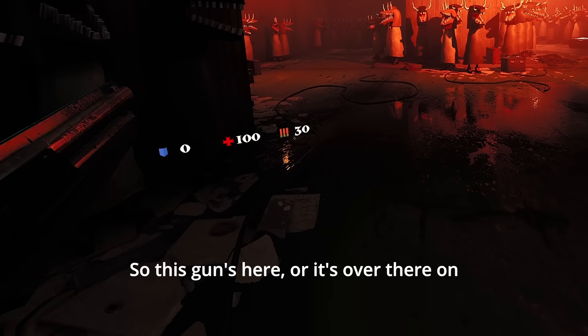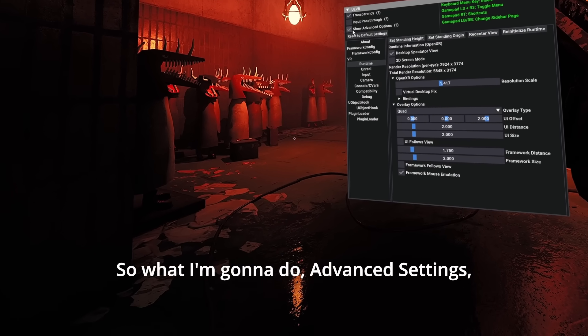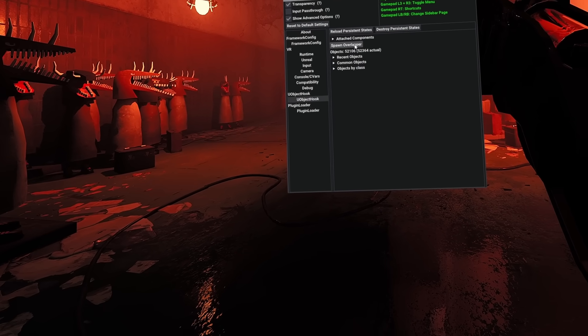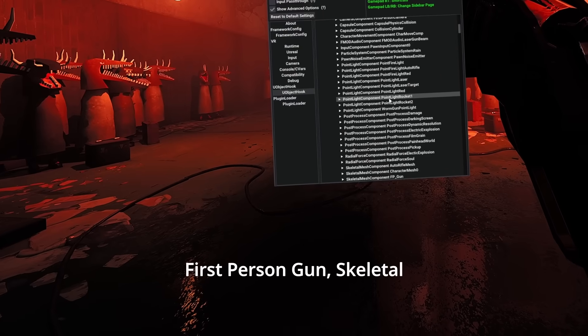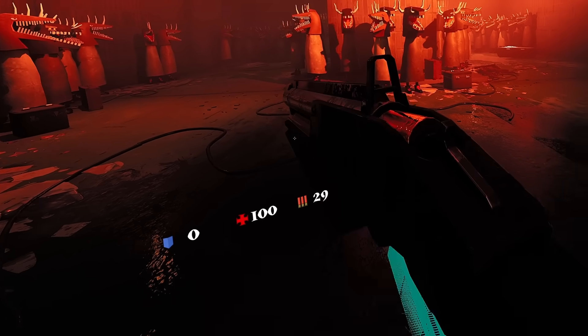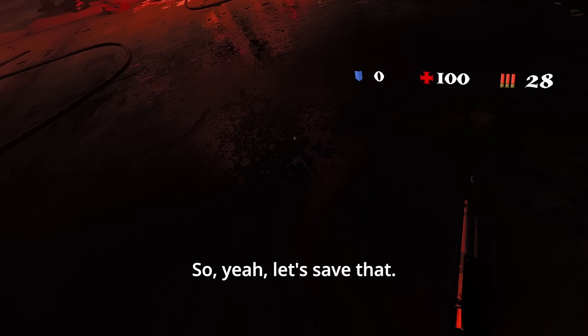We've got 80 games ready. So this gun here is over on the side of her face — that's freed off at the moment. I'm going to go to Advanced Settings, then Object Hook — and see, this is the overlapper. So let's do it this way: First person gun, skeletal mesh, attach right, adjust — attach it over here. Yeah, let's save that.